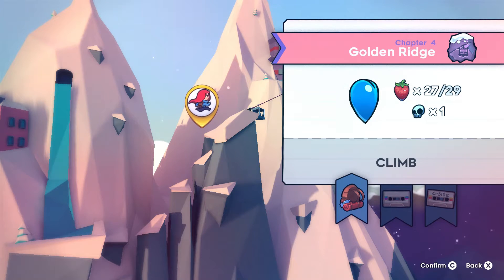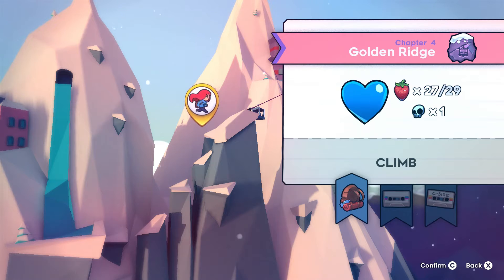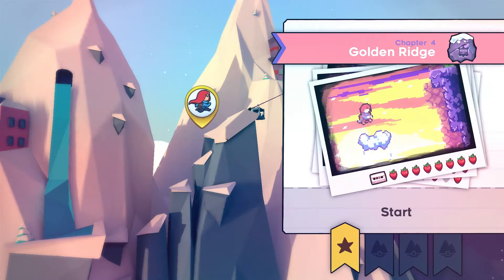Welcome back to another Celeste B-side speedrun tutorial. Today we'll be doing Golden Ridge, chapter four. This is one of my favorite levels. For the B-side speedrun, it has an interesting mix of open typography and closed typography, where closed typography means there are walls we have to play around, and open typography has relatively open spaces with a few blocks and pieces. We're using invincibility assist mode and nothing else.